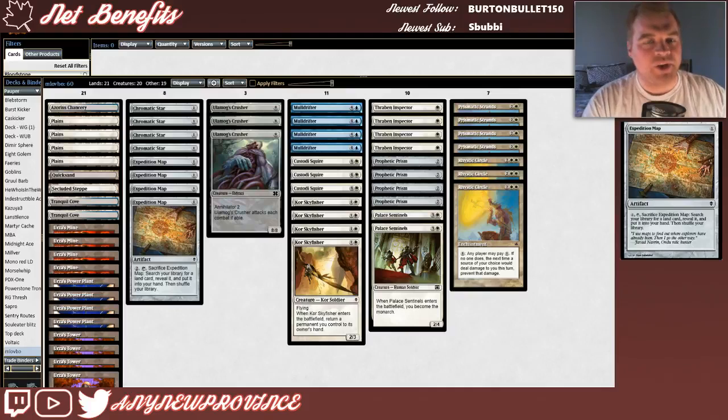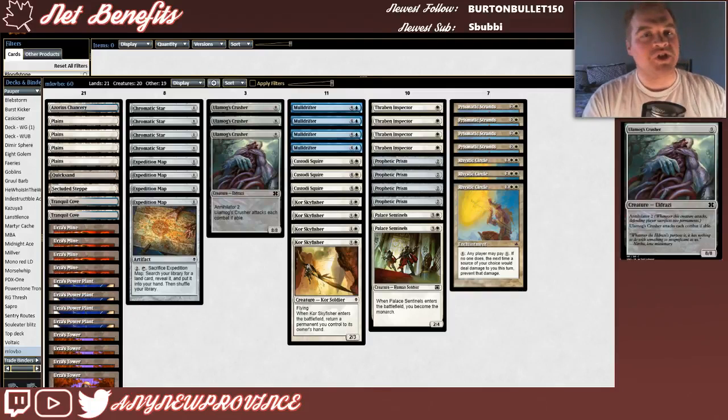Of course, we're also running Expedition Map as another four functional copies of a Tron land. It costs one mana for an artifact that you pay two, tap, and sacrifice to search your library for a land card. You reveal it, put it into your hand, then shuffle your library. And of course, we have the token Tron finisher, Ulamog's Crusher. It costs eight generic mana for an 8/8 Eldrazi with Annihilator 2, which means whenever it attacks, the defending player sacrifices two permanents. Ulamog's Crusher has to attack every combat if able, but we're probably going to do that anyway.